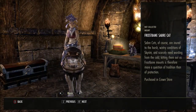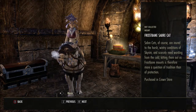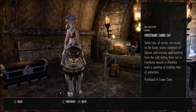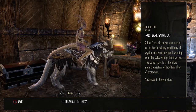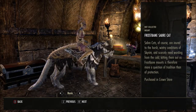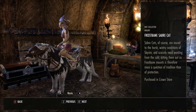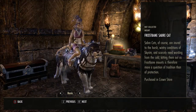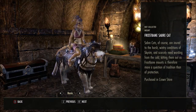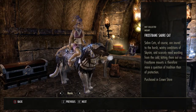Then you've got the Frostbane Sabre Cat. Sabre cats of course are inured to the harsh wintry conditions of Skyrim and scarcely need warding from the cold. Kitting them out as Frostbane mounts is therefore more of a question of tradition rather than protection. I'm pretty sure these sabre cats will not need protecting from anything — look at those teeth! That is pretty awesome, and just look at the way it's looking at you — like it knows it's awesome.